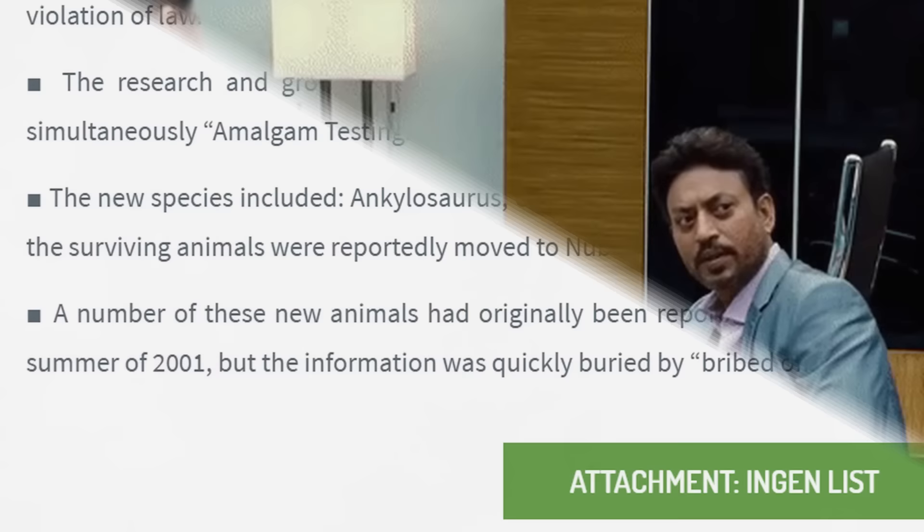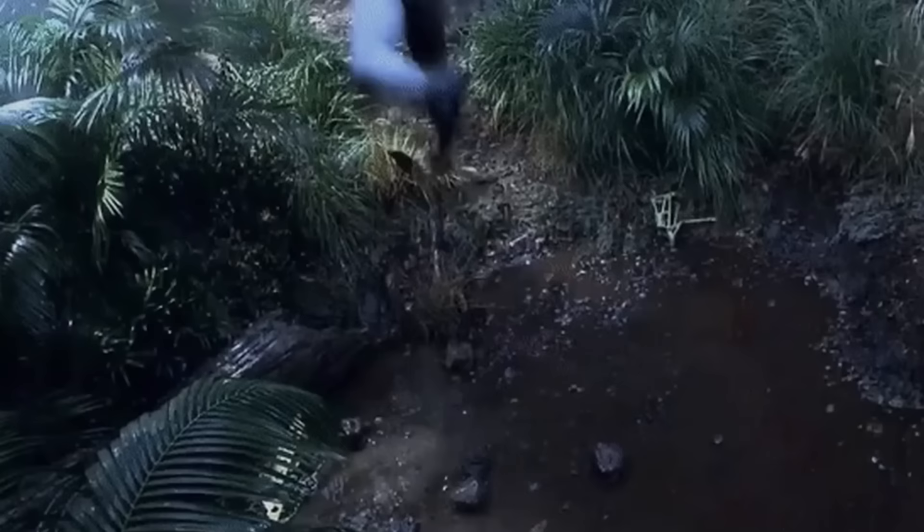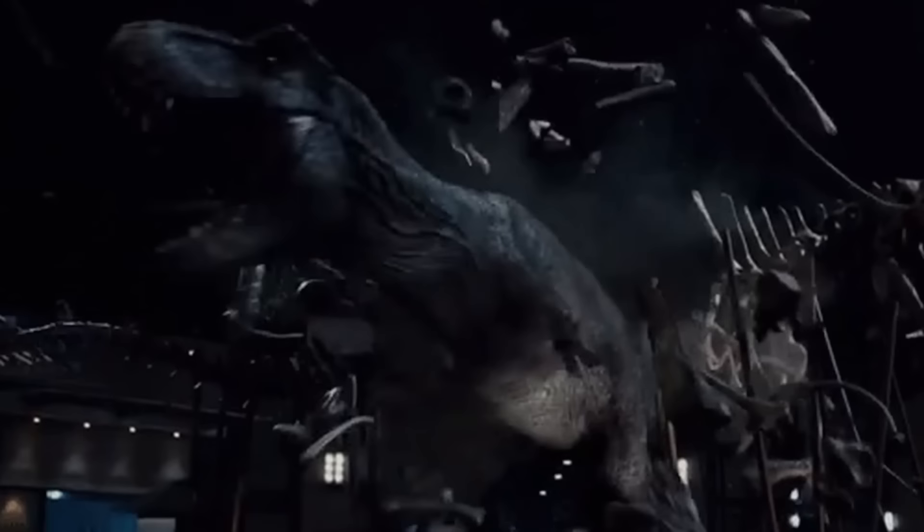The new species included Ankylosaurus, Ceratosaurus, Corythosaurus, and Spinosaurus. All were abandoned on Site B until the surviving animals were reportedly moved to Nublar to be housed as future attractions at Jurassic World.